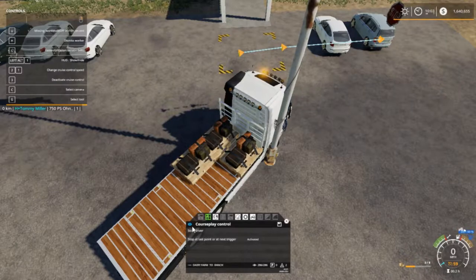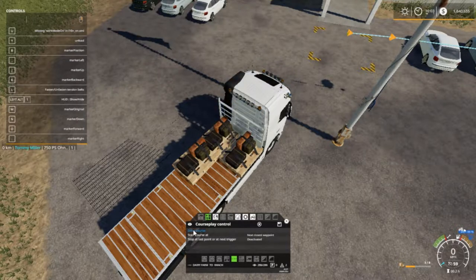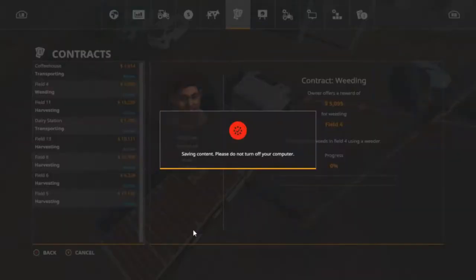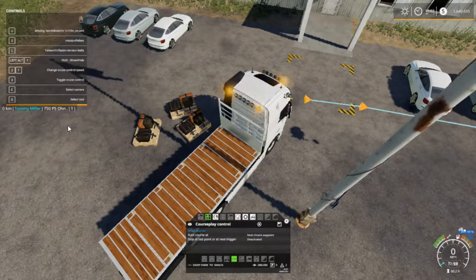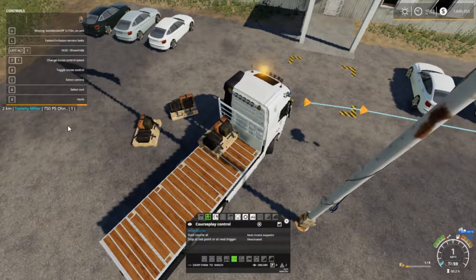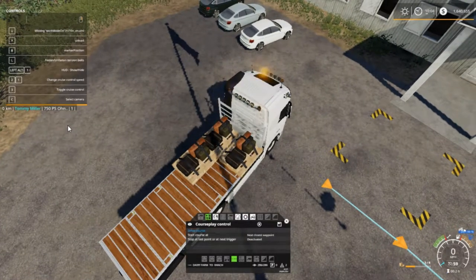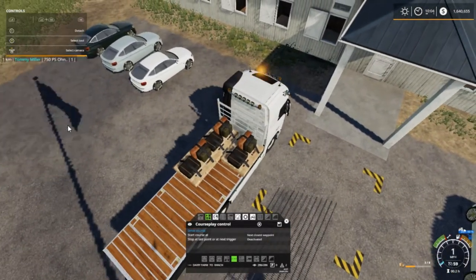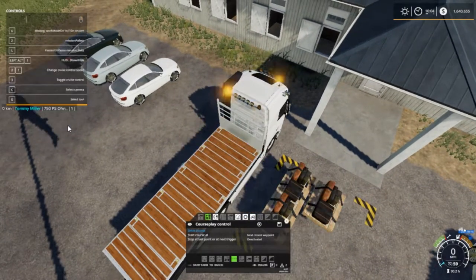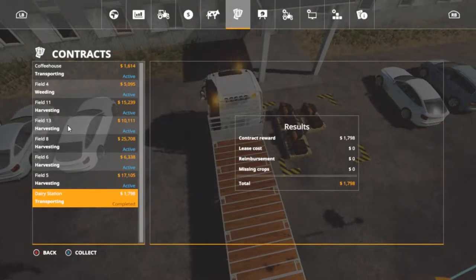We're stuck on a pole — stop. We're going to hit B and you see that little grid that comes up over there. To the ranch, yes to the ranch. B and B brings it to that side. We're going to pull up about right there and hit Y — boom, transport mission complete! Awesome.